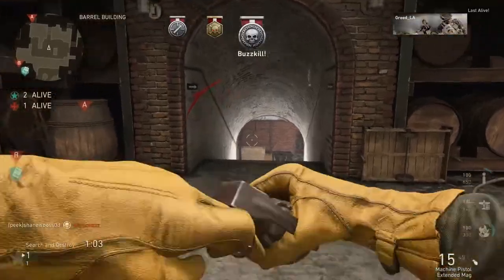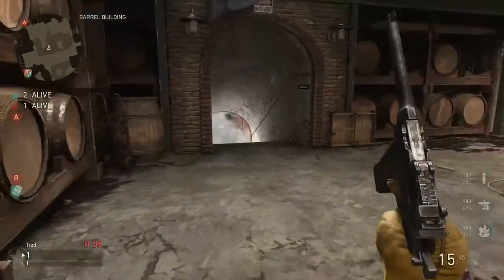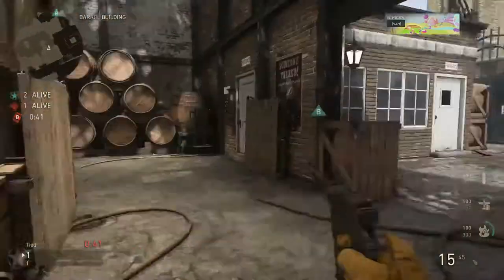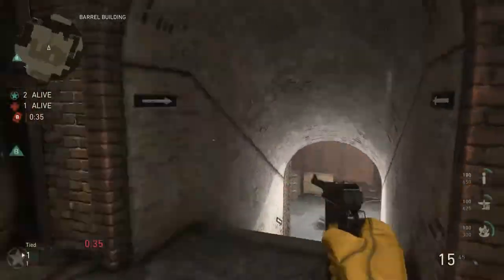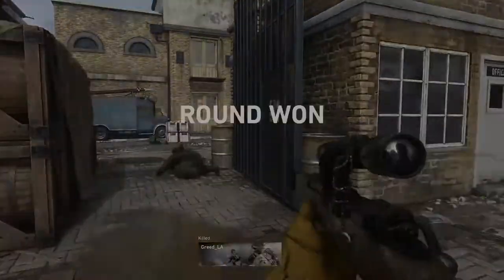Next we have the secondary: the machine pistol. That's basically the norm in S&D — everyone runs the machine pistol. That's just because it has the fastest time to kill out of all the pistols by a mile. You can make an argument for the M1911 up close, but the consistency of the time to kill on the machine pistol is just so much higher than all the other ones.